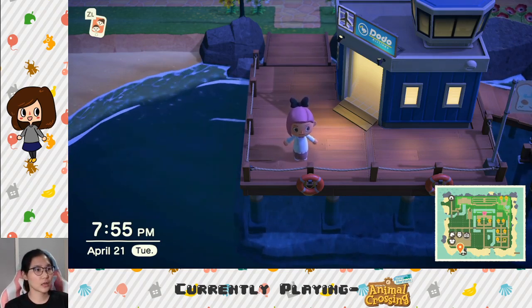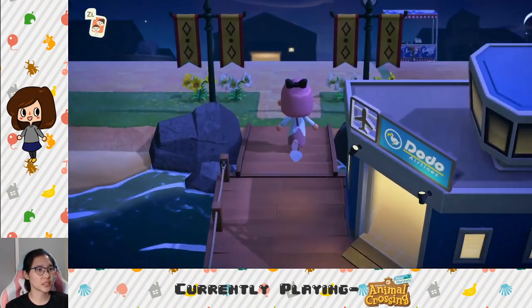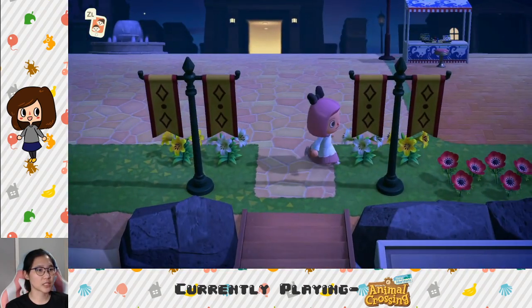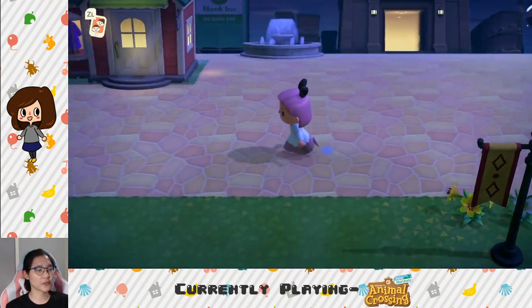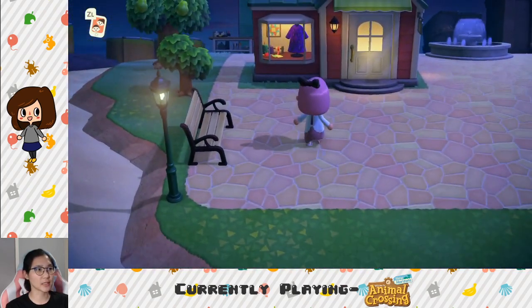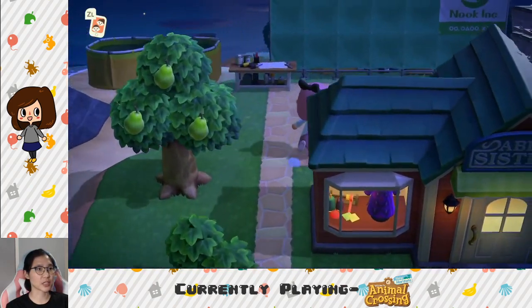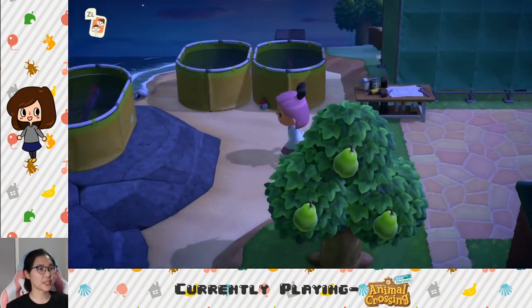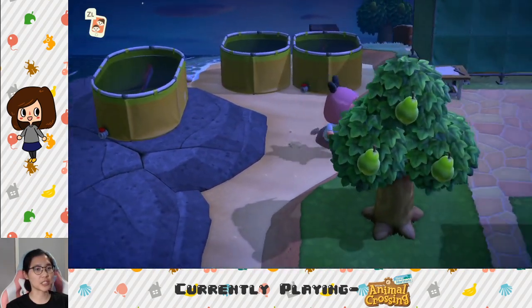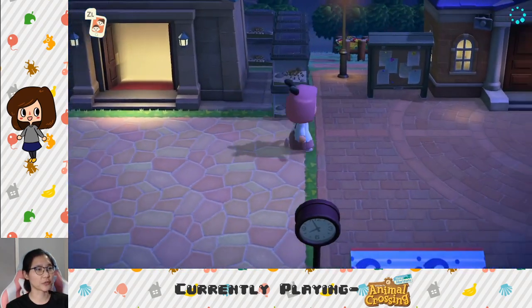I got these signpost things from playing Pocket Camp. I laid down a whole bunch of pathway here for the main plaza, so I have bench trees, Able Sisters, Nook's is getting remodeled. I have big fish out here to wait for CJ, and I have tarantulas around the museum for Flick.